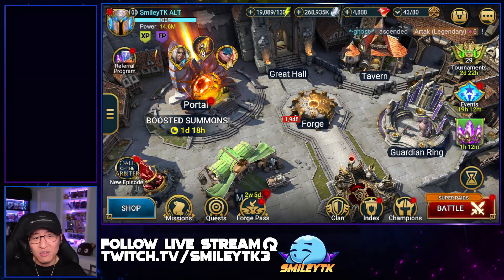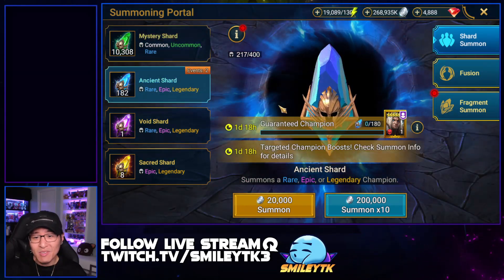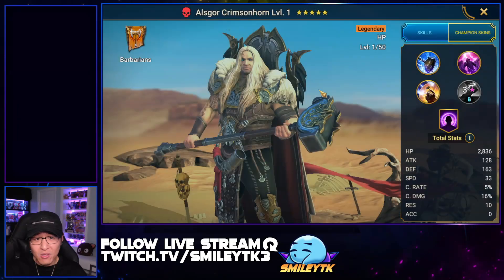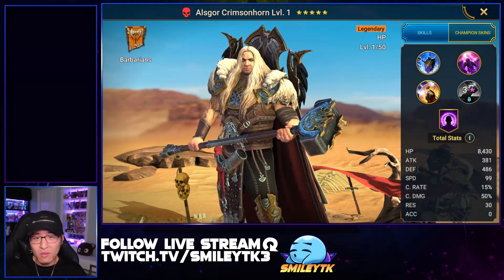Hey guys, welcome back to my channel! Today we are on my project account and we are going to be summoning for the brand new legendary champion who's part of a guaranteed summons event with the ancient shards for 180. This champion is called Outscore Crimson Horn.